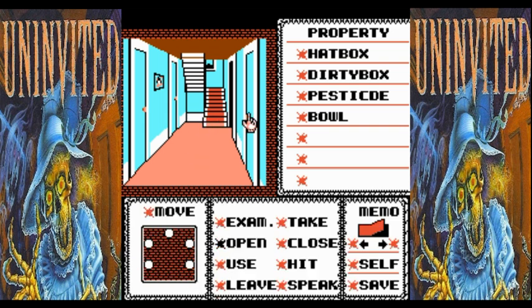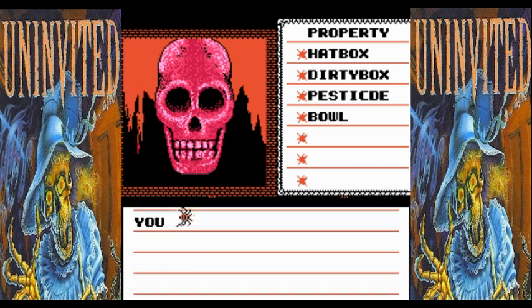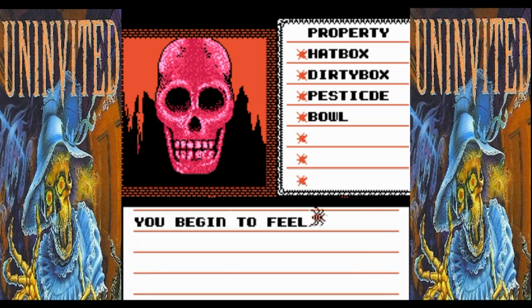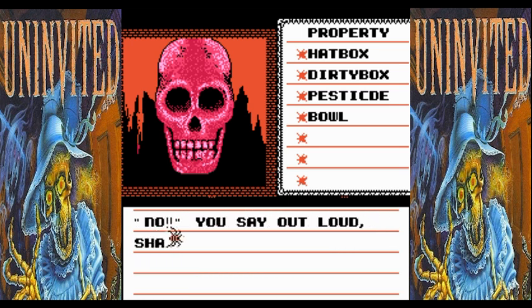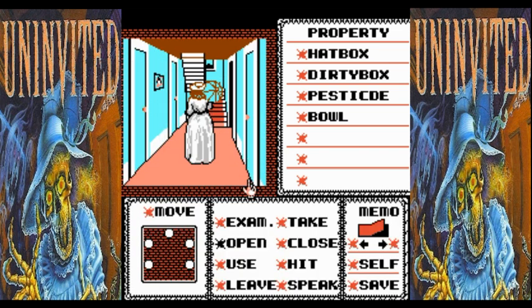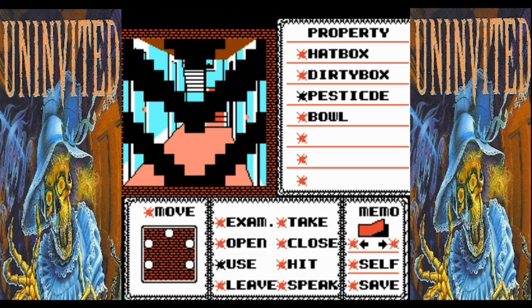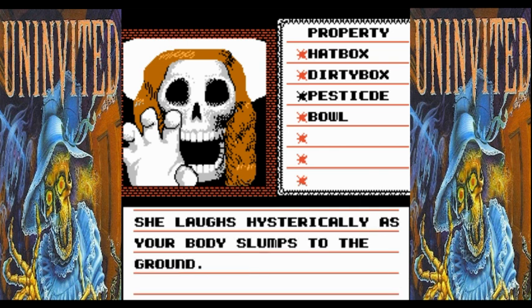Let's try opening a door and get our southern belle back — have a little bit of fun here and see what happens if we use the wrong item. You feel a force taking over your mind. You know that it is not your own. You begin to feel almost at home here among the undead. 'No!' you say out loud. 'I will find my sister.' So we died again — we'll get back to it.